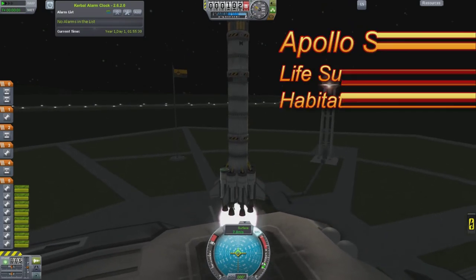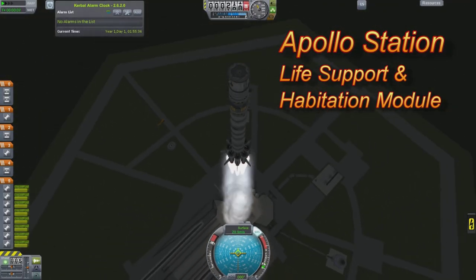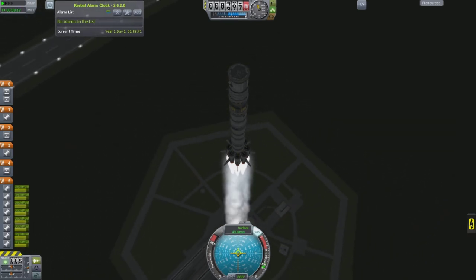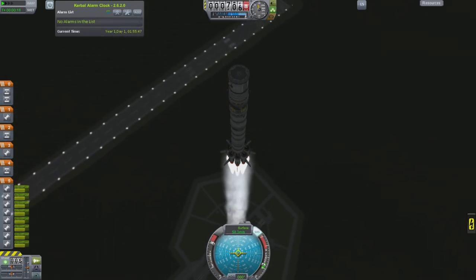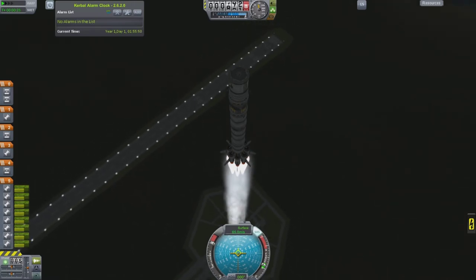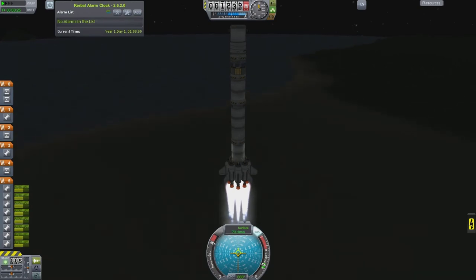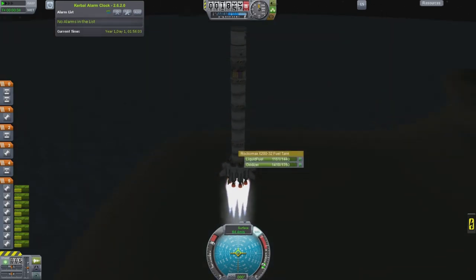Next up is the habitation and life support module. This has TAC life support - a bunch of those stacked together. It's life support, water, oxygen, all that stuff. In this arrangement I have a life support module, carbon scrubbers, and wastewater treatment. Those are things you can turn on that use electricity to remove carbon dioxide from the air, remove waste from the water, and recycle a fraction of what you use.